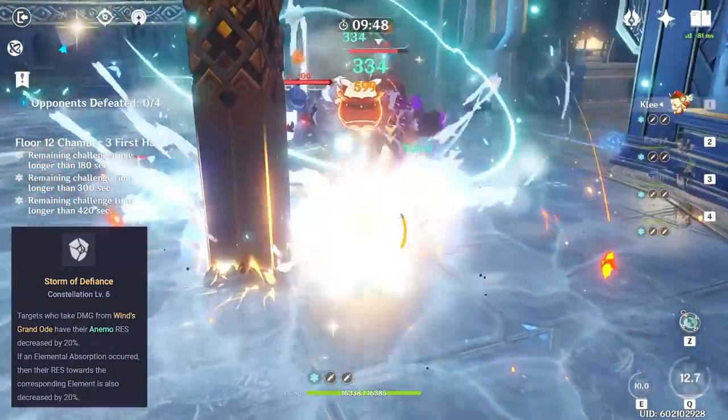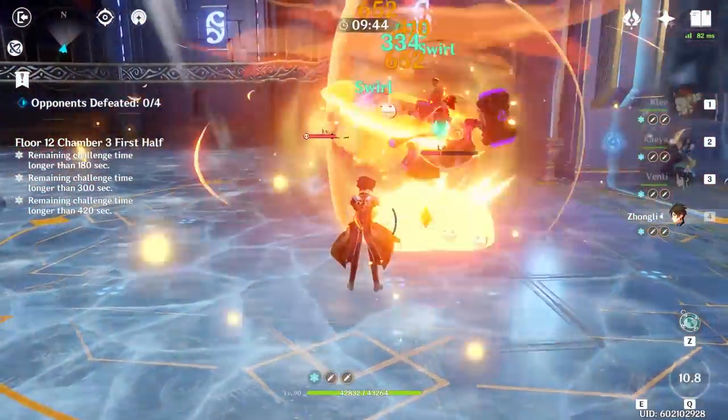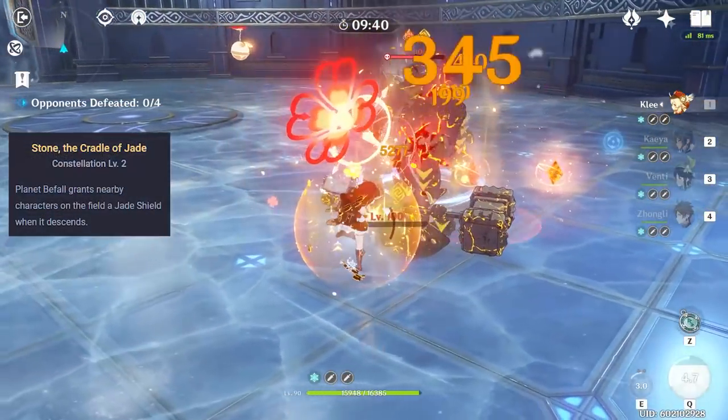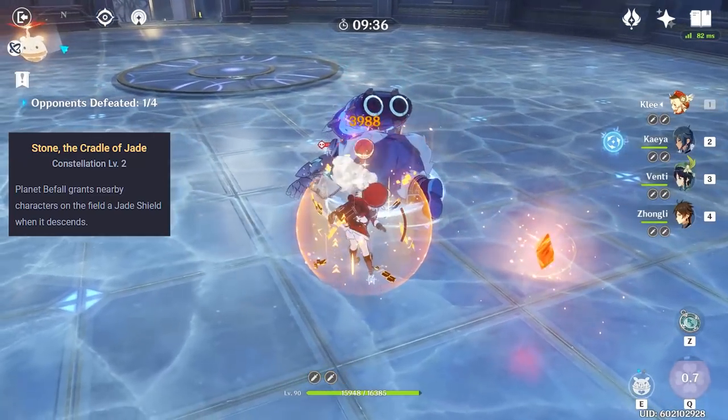Now, what about Zhongli? Let's talk about what his role is. He has by far the best shield in the game, and probably the second best crowd control ability in the game. The second constellation simply enhances those two roles by removing the need to worry about opportunity costs.